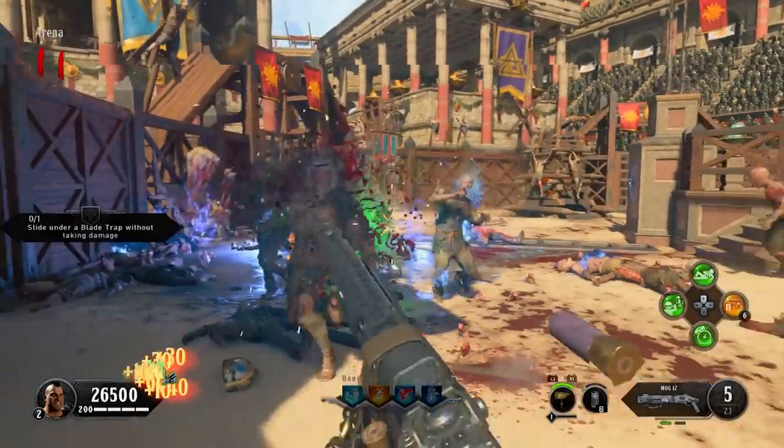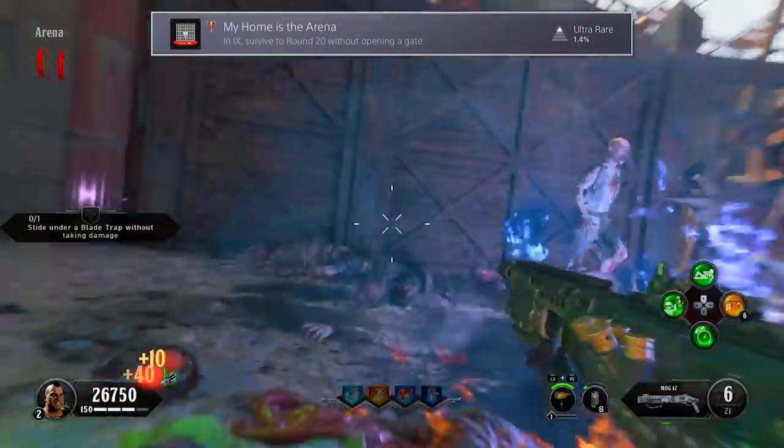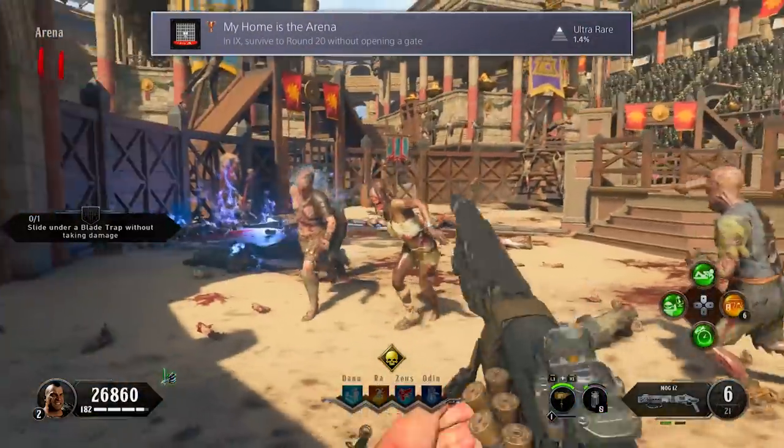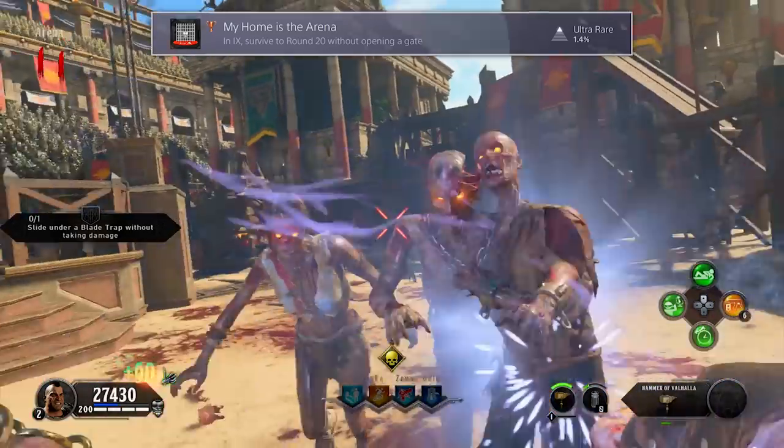In this video, I'm going to be showing you how to complete all of the trophies for the Black Ops 4 Zombies map IX. The very first one we're going to start with is My Home is the Arena. To get this, you must survive to round 20 without opening a single gate.